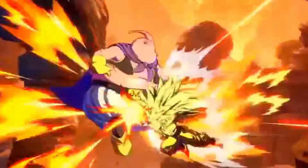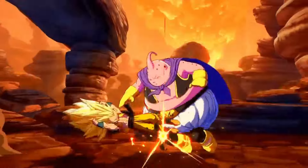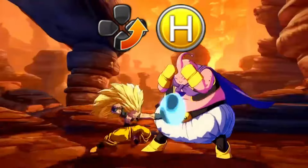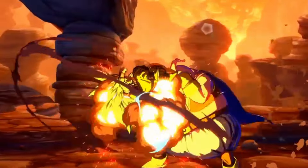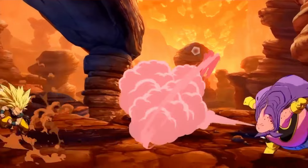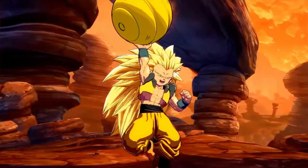His specials can deal with super dashes, are plus on block, cross up, and move around neutral. You can cancel into 4 specials if you use his ki blast first since it resets the special patterns. His X punch is the most useful one as it's also plus on block. He also has solid solo pressure with lots of mix-up potential, and again he can punish anything fullscreen.